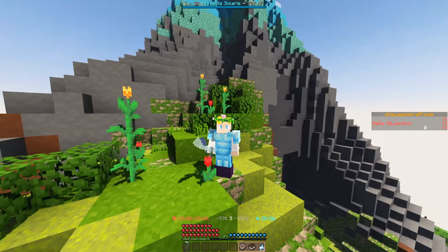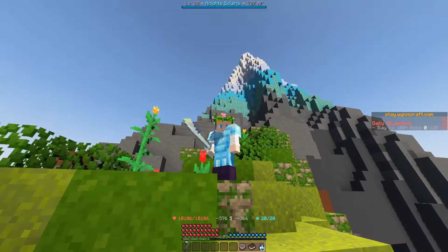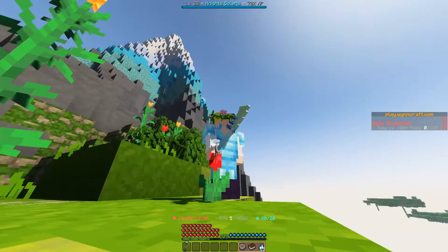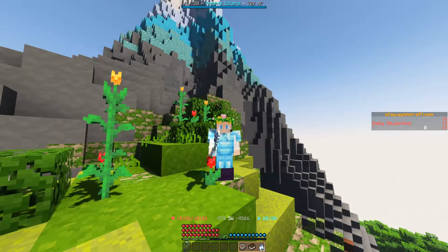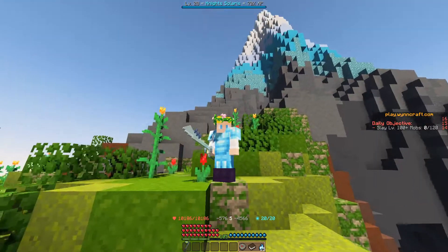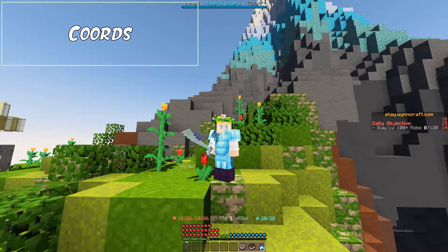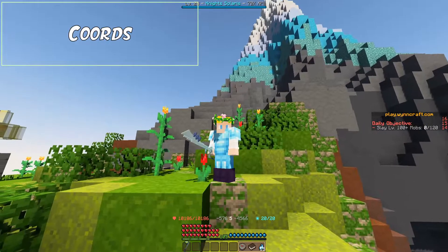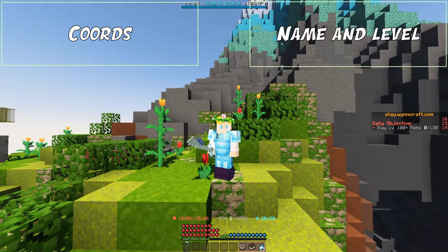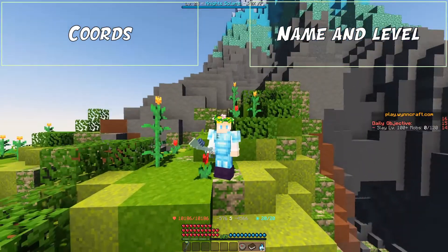For these spots, I've looked at both the amount of trees, but also the amount of mobs, because getting attacked whilst doing professions is not fun. There's going to be a corner marked on the screen right now — this is where you will be able to see the coordinates for each spot, and the other corner being marked will show the name and the level of that spot.